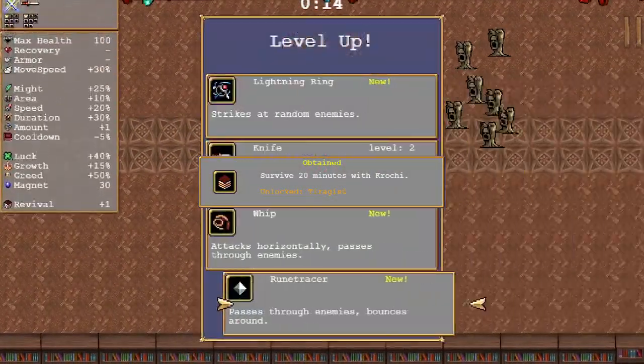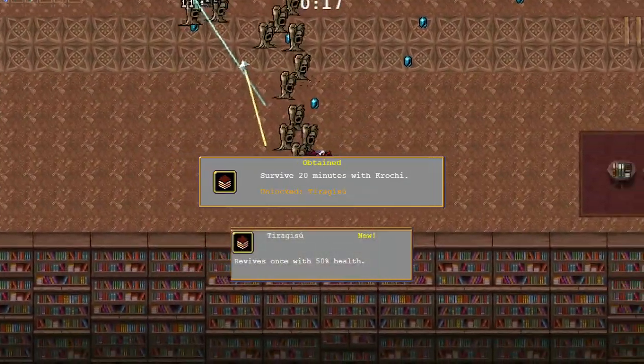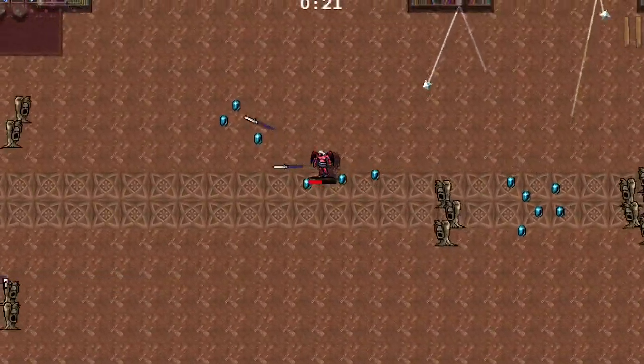After surviving 20 minutes with the new character, you can unlock a new passive which is the exact same thing as Revival. When you pick this passive up in a game, it will revive your character with 50% health.